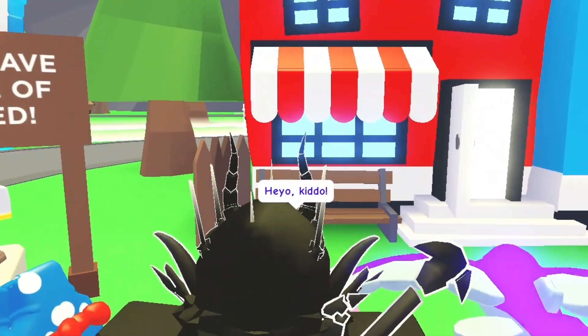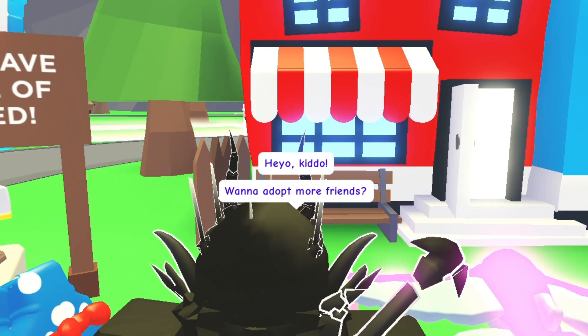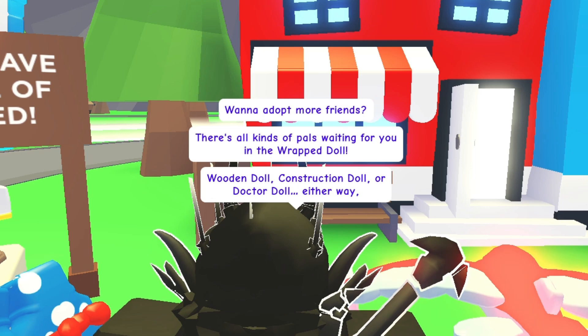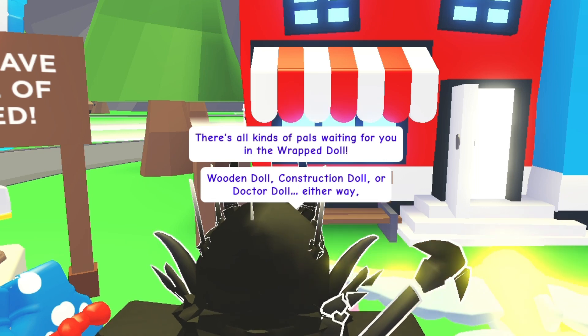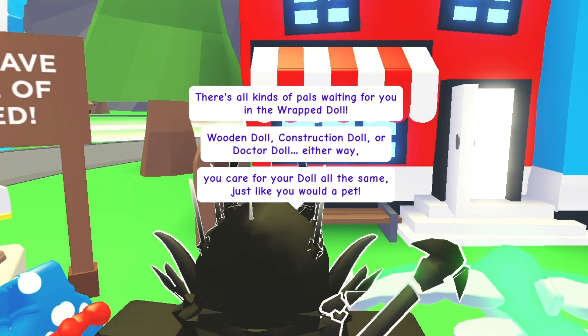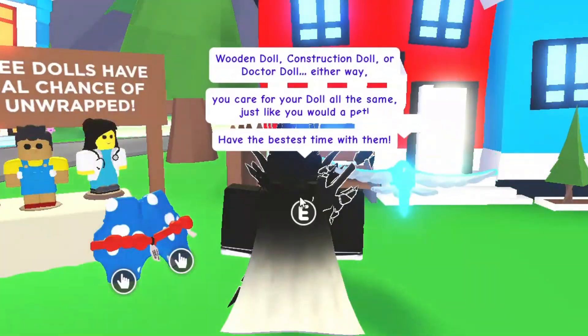Now if we talk to Anna over here, she says: 'Hey kiddo, want to adopt some more friends? There's all kinds of pals waiting for you in the wrapped doll — wooden doll, construction doll, or doctor doll. Either way, you care for your doll all the same, just like you would for a pet. Have the bestest time with them.'